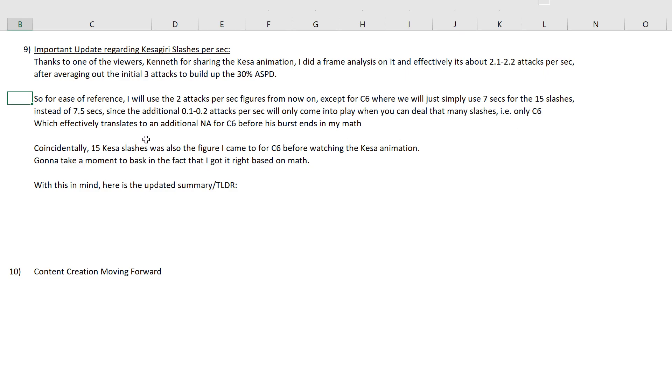All in all, it effectively translates to an additional normal attack for C6 before his burst ends in my math. So the figures will all be slightly higher for the 2 Kesar Kiri slashes per second. Coincidentally, 15 Kesar slashes was also the figure I arrived at for C6 before watching the animation, so I'm really happy that I managed to get it right just based on the math even before looking at the animation.